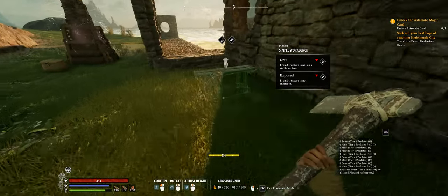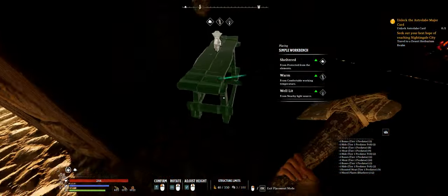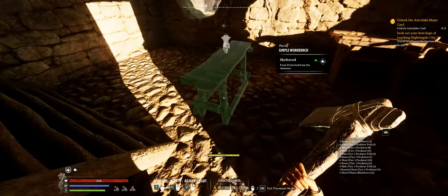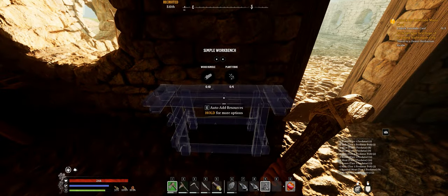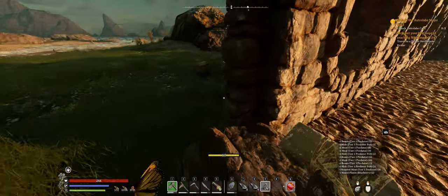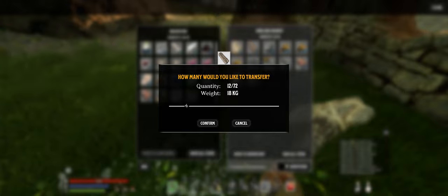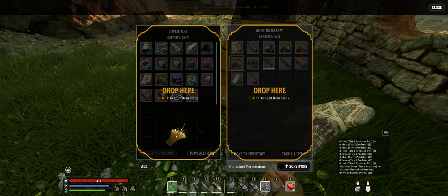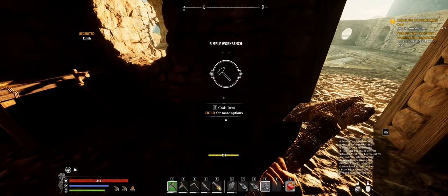I know this crafting bench has got to be somewhere, I just don't remember where I put it. Watch me find it while I'm putting this down. We'll put it right here. I need 10 wood and 4 fiber — easy peasy. I'm going to take 14 wood and the fiber. I'll also need a few more stones because I'm going to try and craft the maul weapon while we're at it, and I still want enough for a fairy ring.